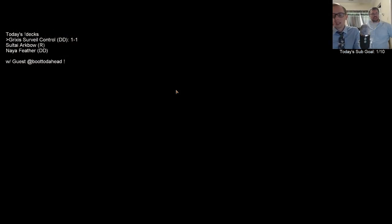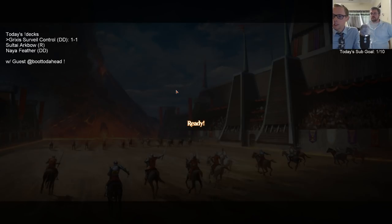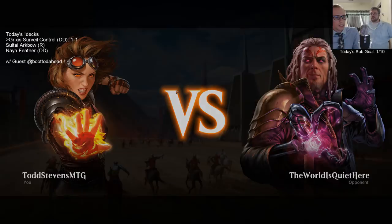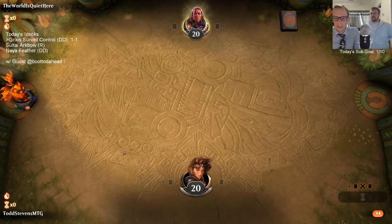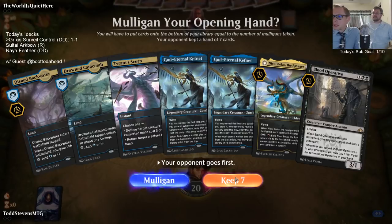One and one — GG. I could have used Unmoored Ego naming Field of the Dead, but they already had one in play. Maybe I was still supposed to name it. GG Noxie — your hands were really well drawn. Agent of Treachery is so rough; that's why I had to kill it before Dispersaling, which slowed me down.